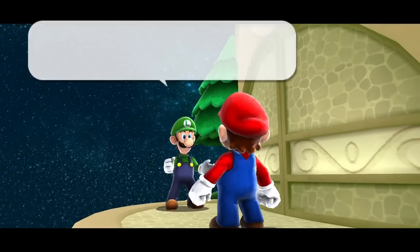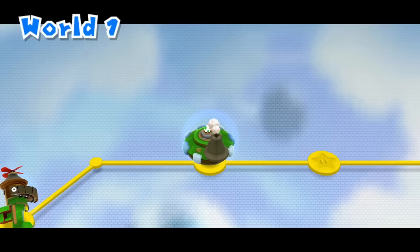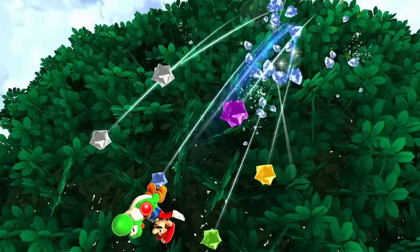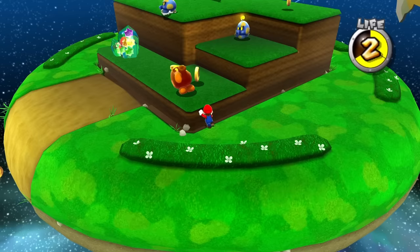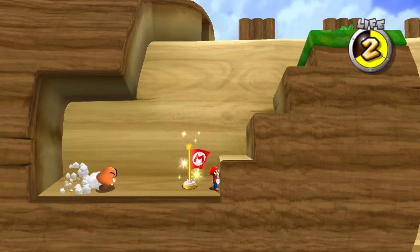Luigi shows up now on certain stars so we can play as him with his floatier physics. The second star for Haunty Halls also requires no jumps. We also unlock Prankster Comets, which give us more of a challenge. Before doing those, I checked back on Tall Trunk Galaxy, where once again we get stuck on this 2D section. Before the 2D area, there's a Para-Goomba flying around that we know can give us height from damage boosting. By using starbits, we can potentially bring this Goomba over to climb up the stairs blocking our way.